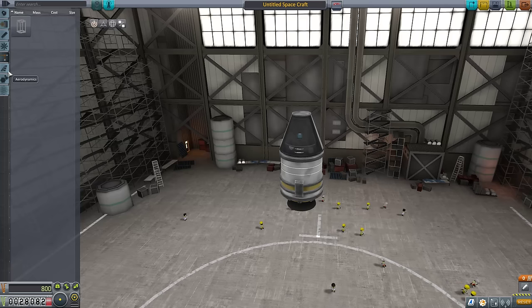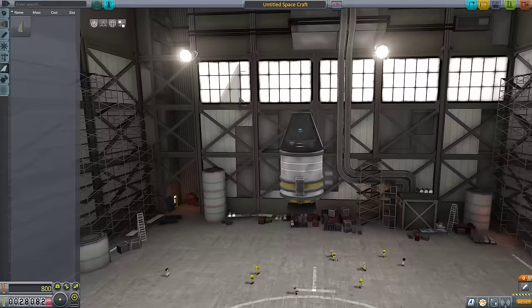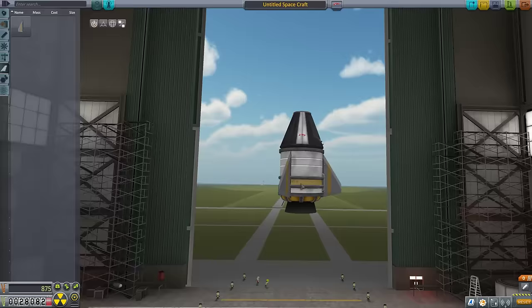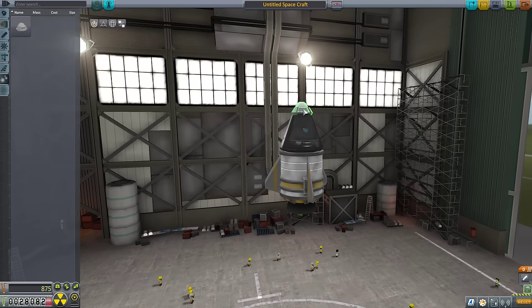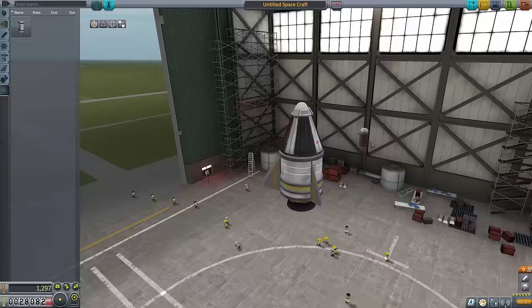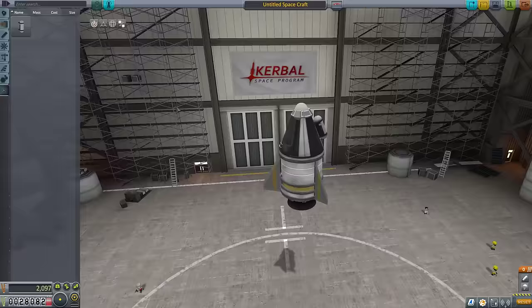Command control's got nothing. We've got the girder segment in structural but we're not going to use that. For fins — I think I might use a trio of fins. I don't want to go too low because I don't want to land on the fins, as they are extraordinarily fragile. We really won't need them for reasons that'll become obvious. Under utility we have a parachute — that sounds pretty important. Under science, the only science we have is the mystery goo containment unit, which we'll go ahead and equip. I'm going to throw one on here.